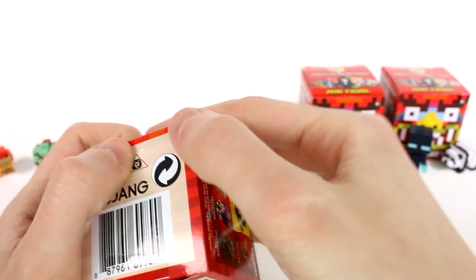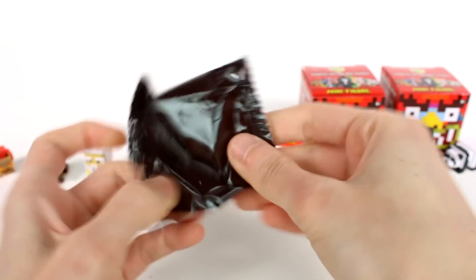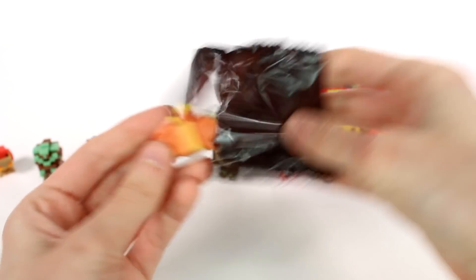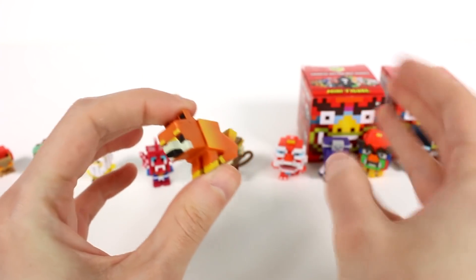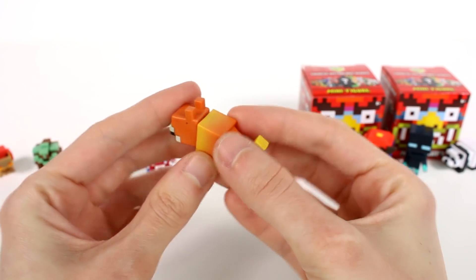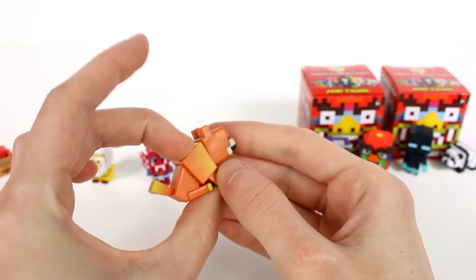And then this one is letter J. Oh my gosh, the fox, you guys! This one was another one I was really excited for — probably my third most excited for. So beautiful. I'm loving the colors of this. It definitely has an ombre effect with the orange and the yellow. So beautiful.